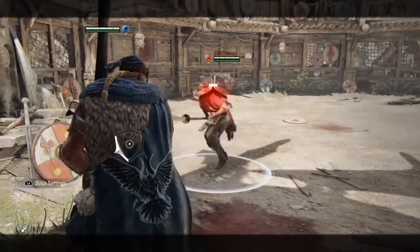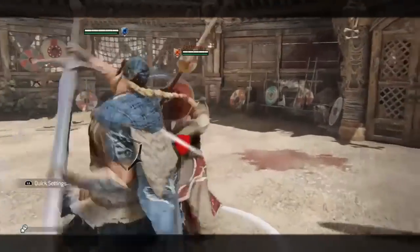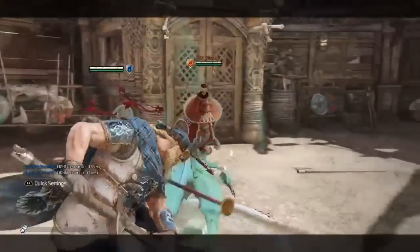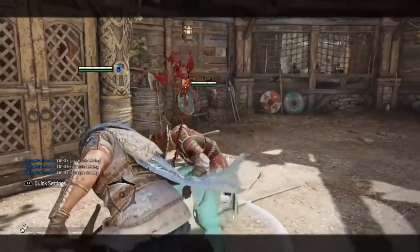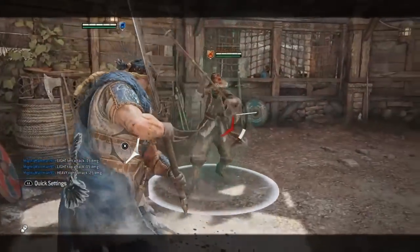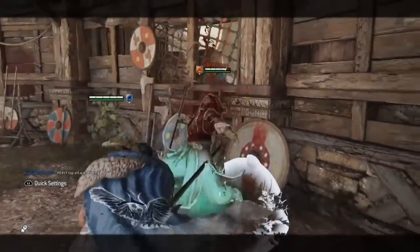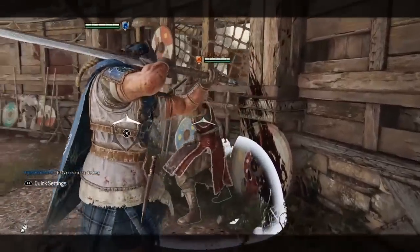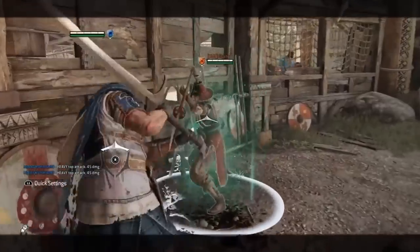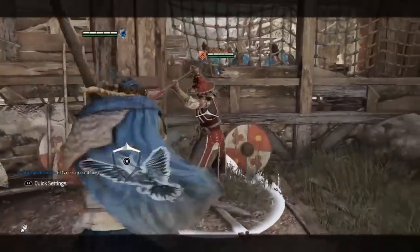It's time to talk about Highlander's punishers. On a guard break, you get either a light attack for 15 damage — direction doesn't matter — or the first part of your zone attack for 25 damage, providing you have the stamina. Wall splatting your opponent grants you a defensive form top heavy for 45 damage. The window here is quite generous, so you don't have to gauge the distance from the wall as much as with other heroes. However, if you are too close to the wall, this can still fail.